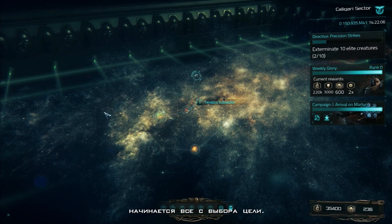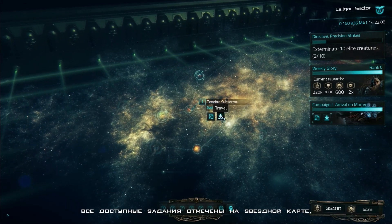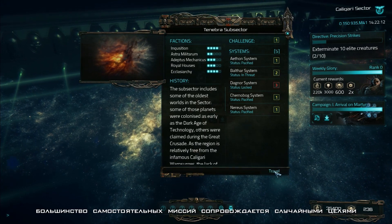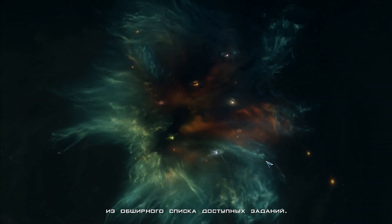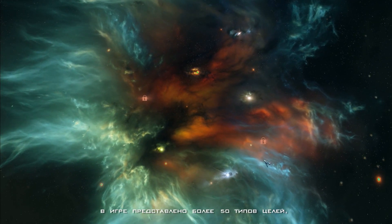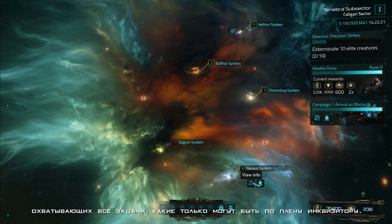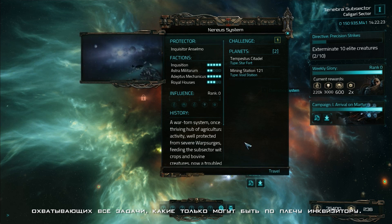It all begins with the objectives. You'll see all the available missions on the star map. Most of the standalone missions come with randomly generated objectives, drawing from a long list of possible assignments. There are more than 50 different mission types, which will include all the various tasks that Inquisitors could do in this universe.